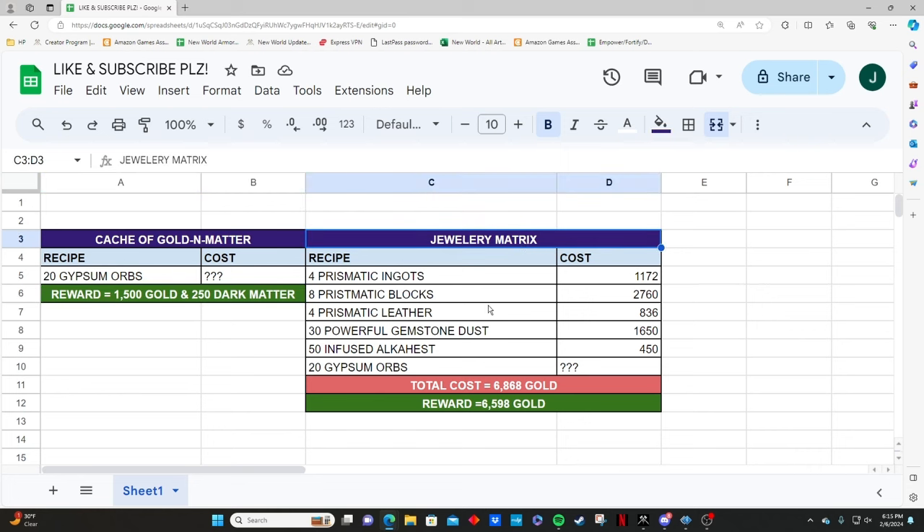On the Jewelry Matrix side, keep in mind we crafted two of these because it totals out to 20 Gypsum Orbs — the same as the cache — just to keep the comparison even. If we add up all the ingredients for crafting two Jewelry Matrixes, these are the costs on my server in Orofina. It might be a little different based on where you're at, but overall it's the same end result. I spent a total of 6,868 Gold to craft two Jewelry Matrixes, and in return I gained a total of 6.5k Gold, so I gained about 5,000 extra gold simply by crafting and selling these Jewelry Matrixes rather than picking up that weekly cache.